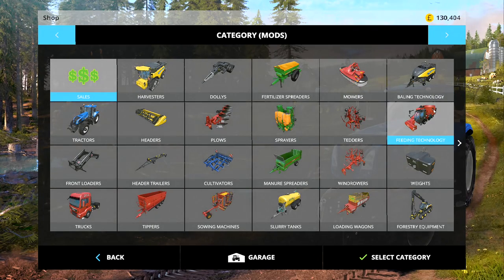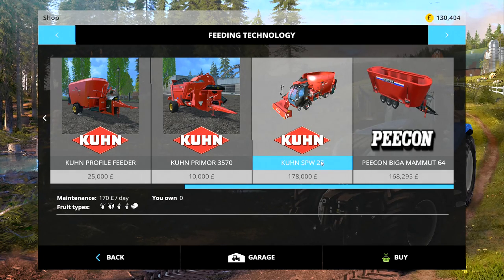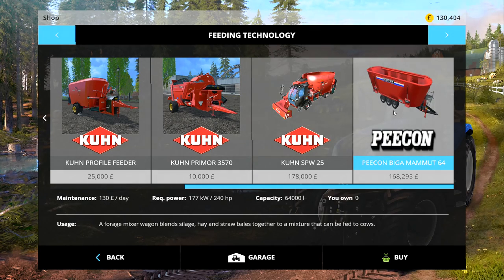Because we're doing a whole load of grass we're going to need some feeding technology soon. Do you want me to get the self-propelled Krone SPW25, which is 25,000 liters - it's self-propelled and can load itself with silage so it's a bit pricey - or this one which is 64,000 liters but it's trailed so you've got to load the silage yourself along with the hay and straw? Do you want the Pecan 64 or the Krone 25? It's your vote, head down below.